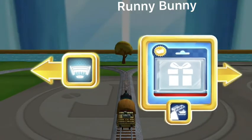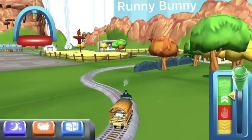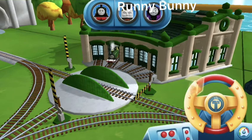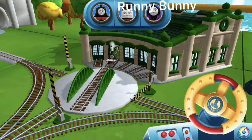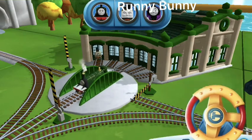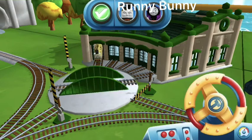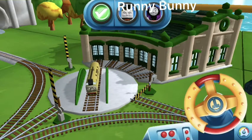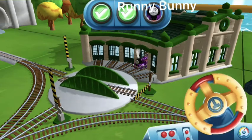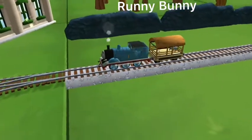Right leads to the Rolling Bridge. Left leads to Tidmouth Sheds. Next stop, Tidmouth Sheds. We need to send the other engines on their way. Use the wheel to spin the turntable. That's perfect. That's the way. Well done. You helped your engine be really useful.